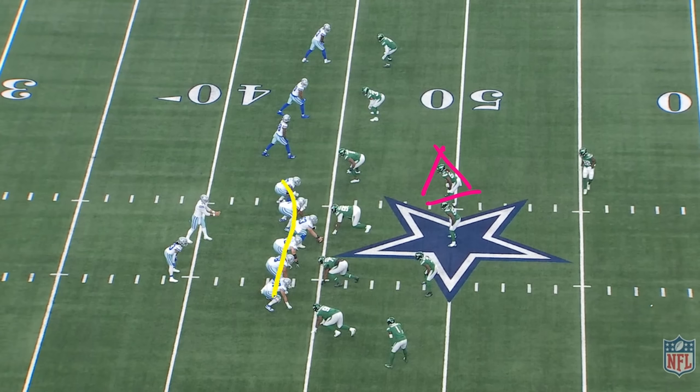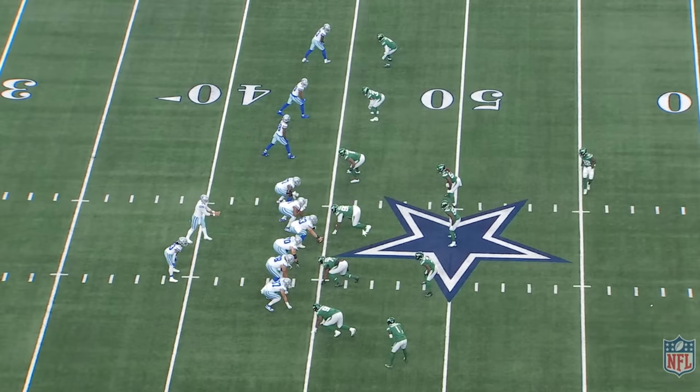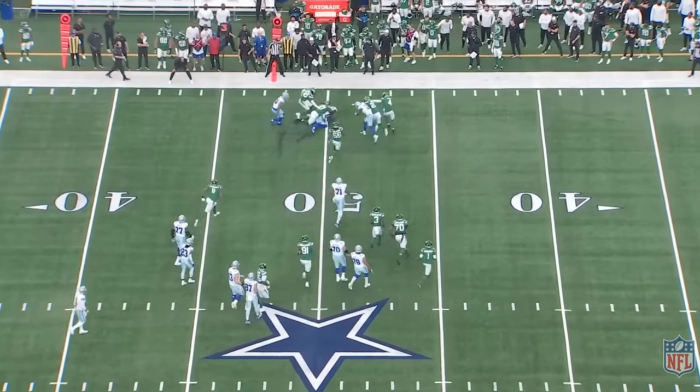Now you've got to block on the perimeter, but this is third and two. We don't have to run our head into the side of a building every single time to get a first down. We can come out here and simply read someone. These six are going to block the six in the box — identifying four down linemen and two linebacker types. On the outside, we block the bubble — two on two. Whatever this conflict defender does, he cannot be right. If he hangs here, flip it out to the bubble. If he attacks at the snap, hand it off and we get a first down. Nice and easy.